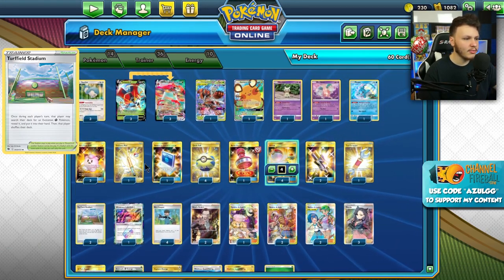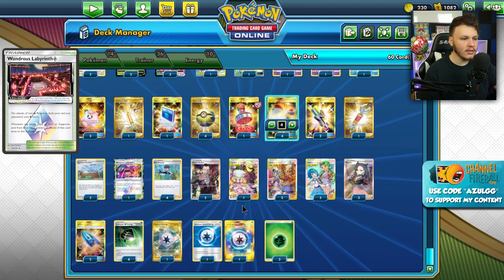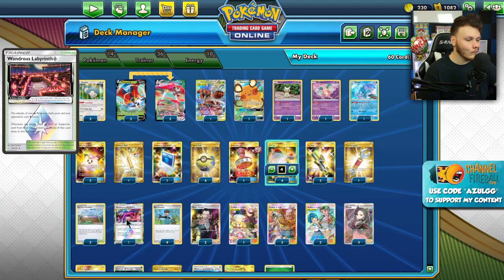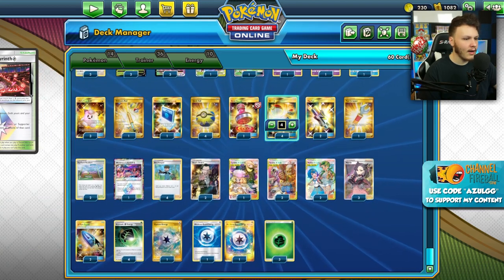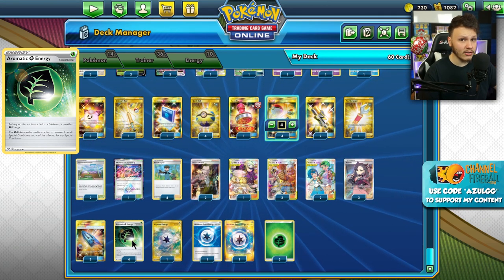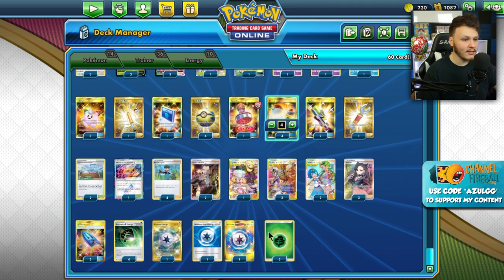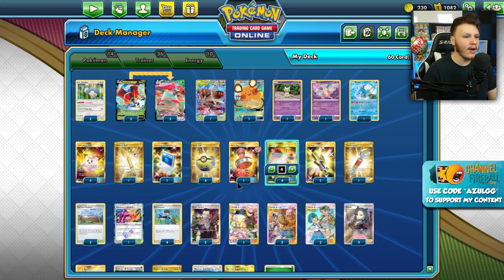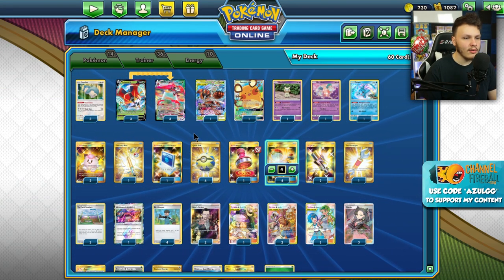Bird Keeper is super good for moving from Orbeetle to Orbeetle VMAX, spreading 10 to everything. We've got the Turf Stadiums to help find our Orbeetle VMAXes. Besides the Calming Mind ones, Wondrous Labyrinth — because into the late game, usually all of our energy is going to our Orbeetles and they don't get knocked out that fast unless our opponent is playing a fire deck. So we can stack up three energy pretty easily on Orbeetle and then disrupt with Wondrous Labyrinth.